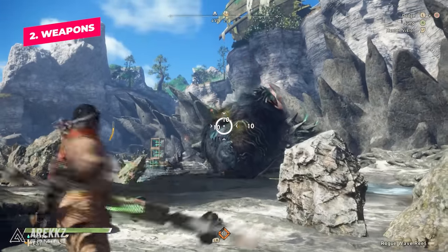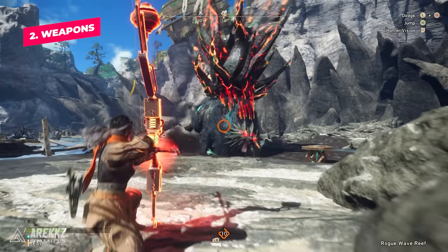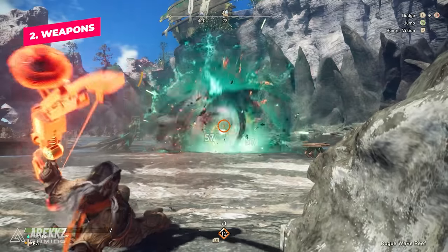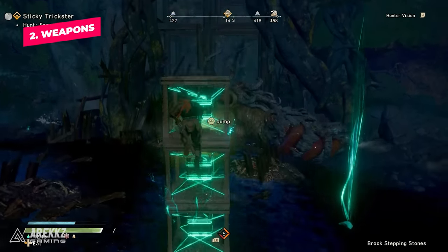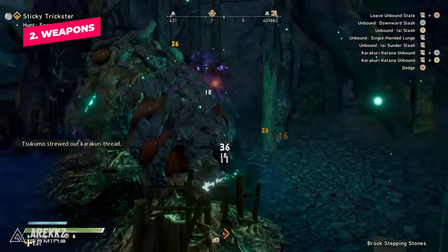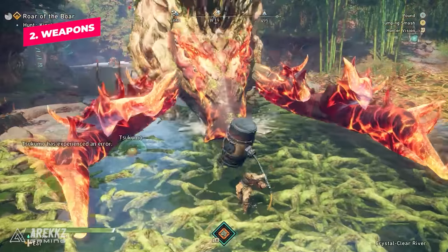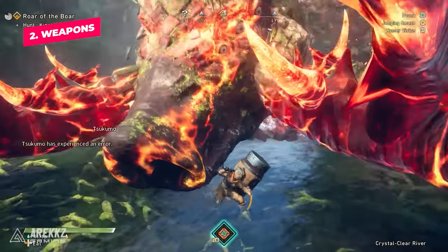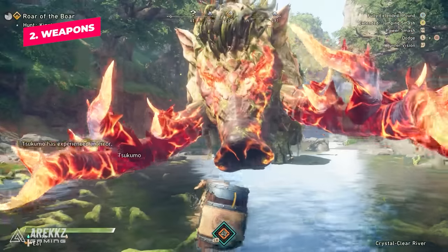The Bow is basically the Monster Hunter World Bow, but instead of each shot doing damage, you stack damage on the monster and then pop it for huge burst damage. The Karakuri Katana is like the old-school Longsword from Monster Hunter Freedom to Monster Hunter 4 Ultimate, where the focus is on building up your Spirit Gauge for big hits. Then you have the Maul, which takes the place of the Hammer, with a fun mechanic of extending the handle to give you more range and power.